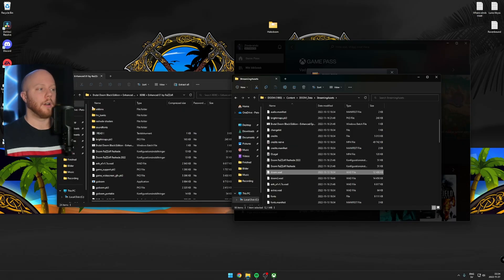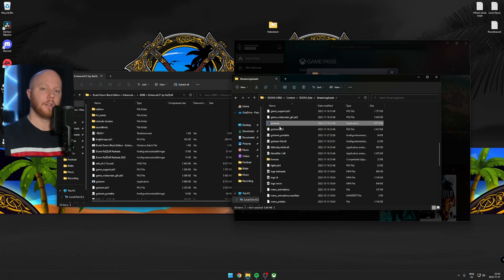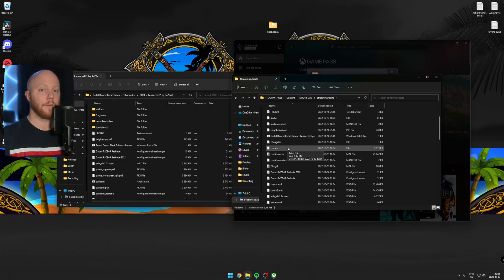Now what you wanna do is copy all these files in here — and that's it, that's all you gotta do. If you wanna run any future mods, you wanna start GZDoom, which has to be located in the same folder that Doom.wad is in. You press that and then pick what mod you want to run. But we have it even simpler — look for Brutal Doom Black Edition Enhanced Episode 1, and if you start this inside this folder, it's gonna run all the mods for you and it's gonna look that beautiful.